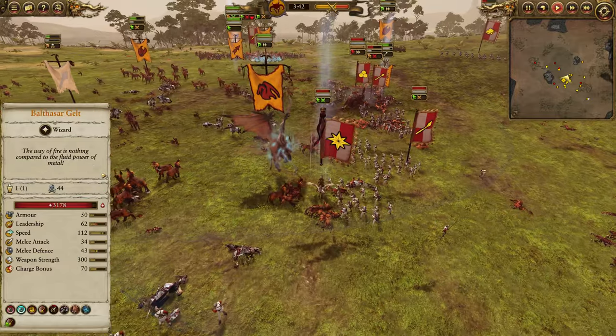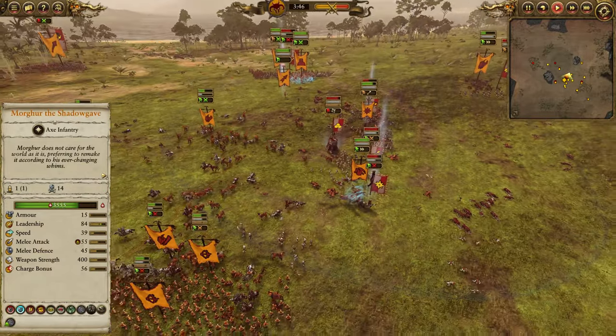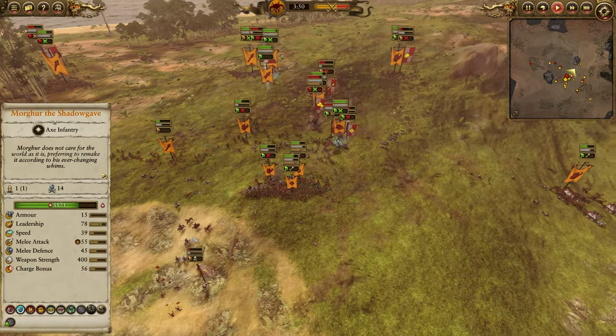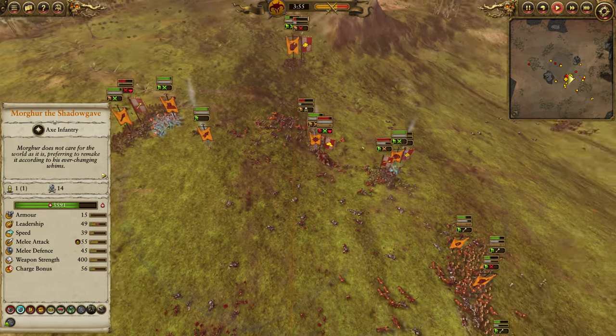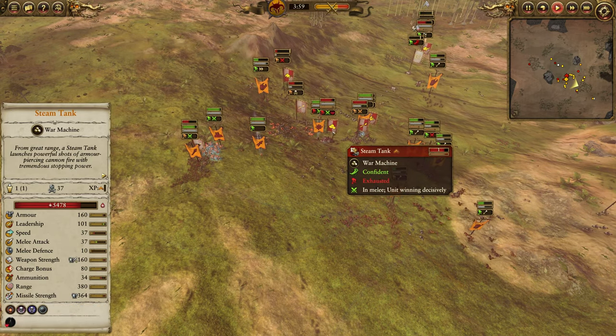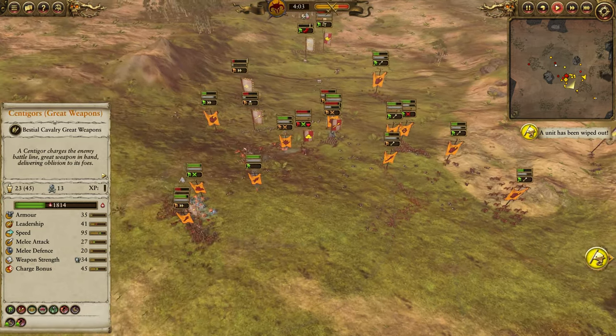The Summoned Manticore goes after Balthazar, my opponent's lord, who has been slinging spells left and right. The Steam Tank is still relatively healthy, but mostly I'm just ignoring it, and Morgur is sticking to it. You can see the speed down to 37 — Morgur's speed is 39, so with the poison interaction he will consistently keep up. Not to mention the Steam Tank is exhausted, whereas Morgur is only tired.